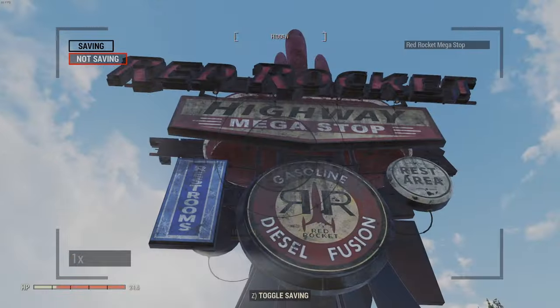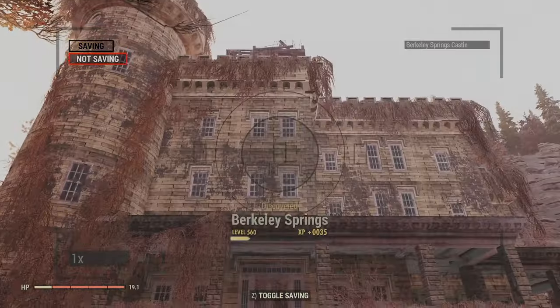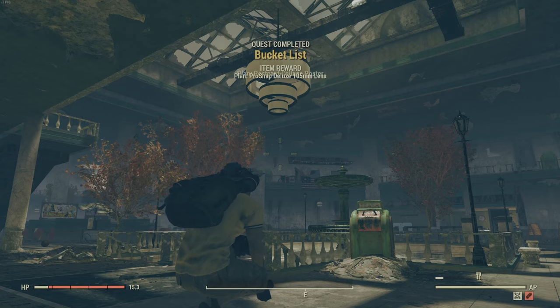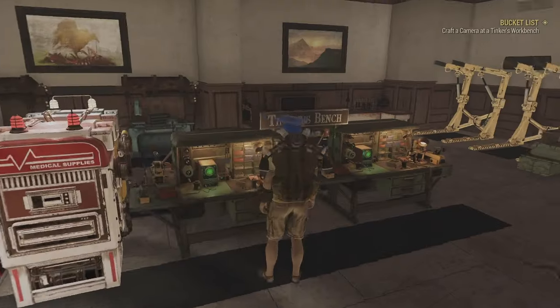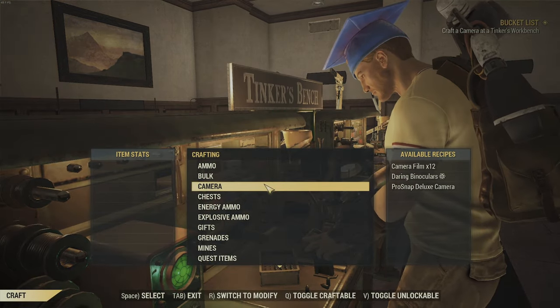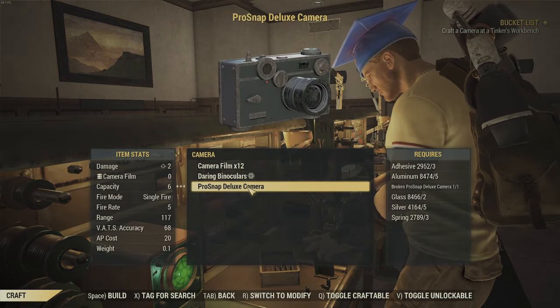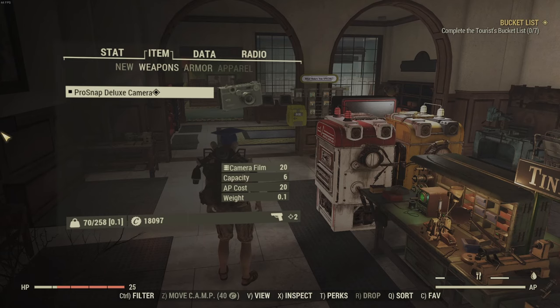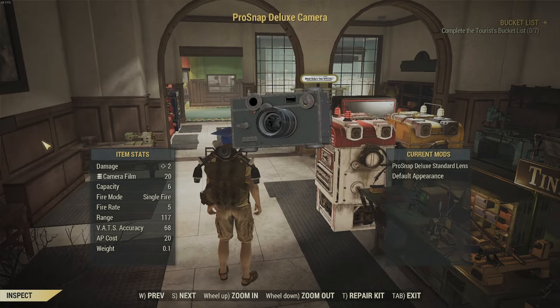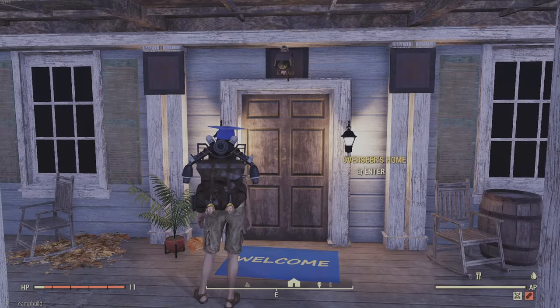The Bucket List quest has you go around the map and take seven pictures of locations. Completing it will give you the 105mm modification for the camera, which is pretty cool. You're going to take this broken camera and go to a Tinker's workbench, where you'll be able to craft the camera, and completing it will also give you some film.